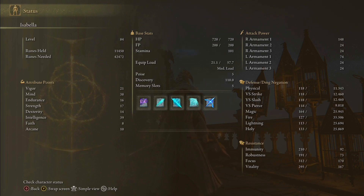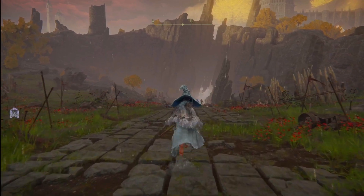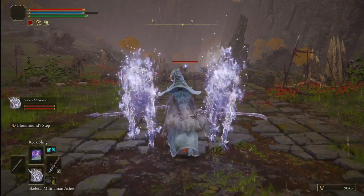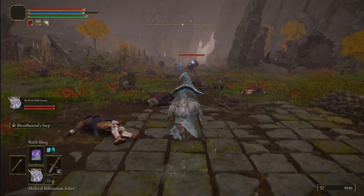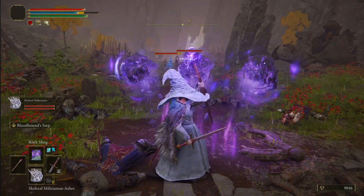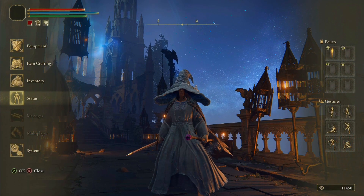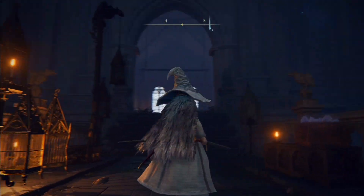Intelligence is what determines how strong your damage is going to be, and as you can see the damage is really high and powerful. Some of the moves you want to have: Rock Sling — that move is crucial — and the Glintstone Pebble, or the other variant, those two are a must. I also have the Glintstone Arc and something like a Celestial Arrow. This is a really strong build.